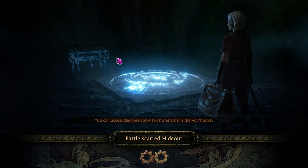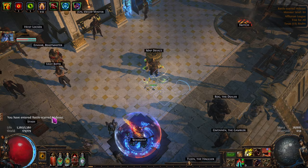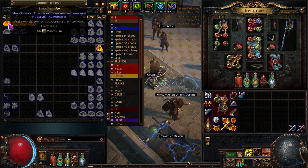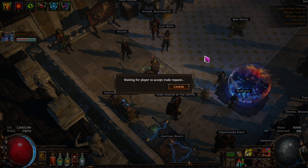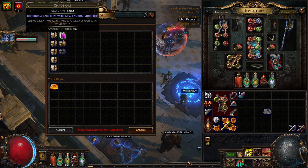He wanted 200 corroded — what was that? 10 of those? 200 corroded fossils — that's 10 of them, for 380 chaos. Done. Thank you.